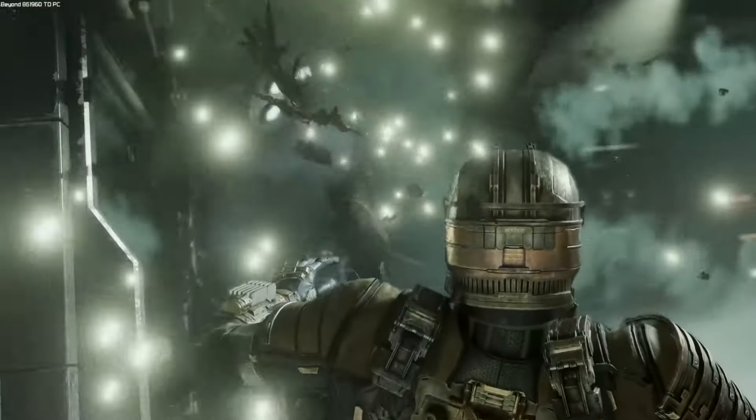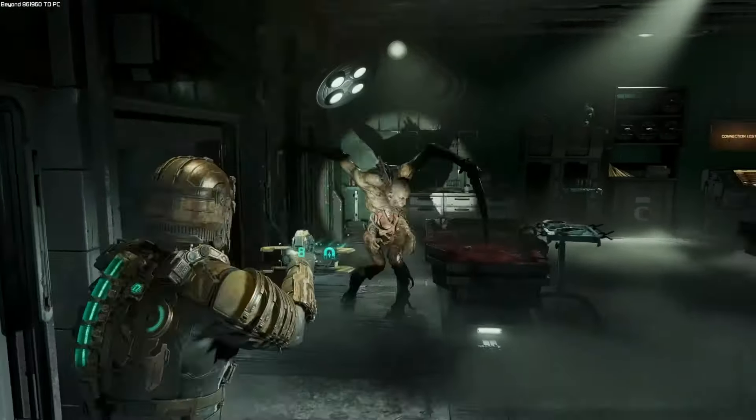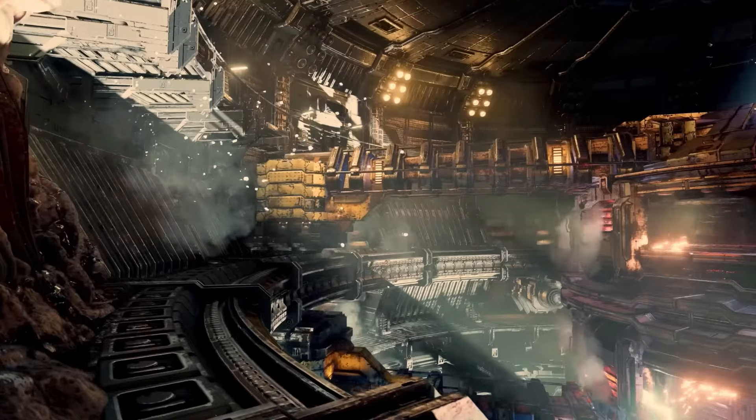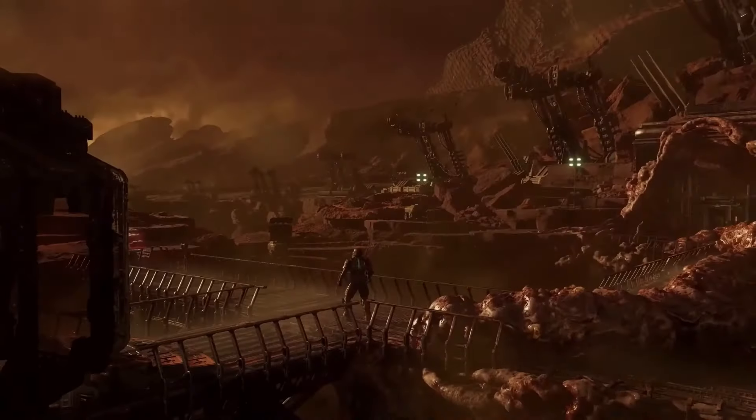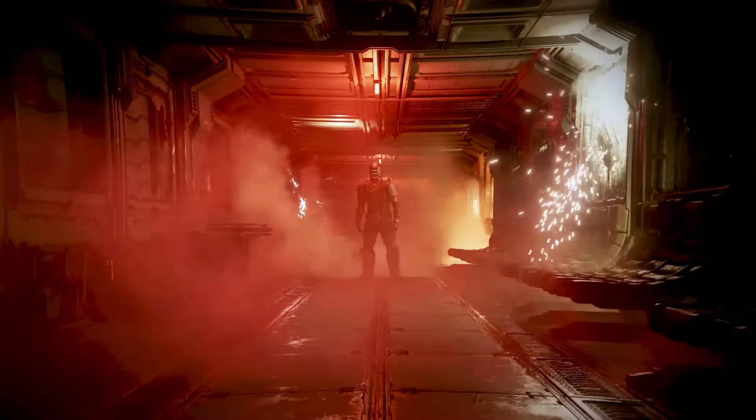You play as Isaac Clarke, an engineer sent to fix a massive spaceship called the USG Ishimura. But when he gets there, he finds the ship overrun with horrifying creatures called Necromorphs. The story is all about survival as Isaac tries to find out what happened to the ship and its crew while also looking for his missing girlfriend.